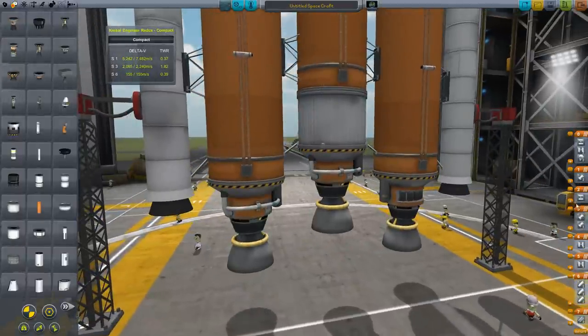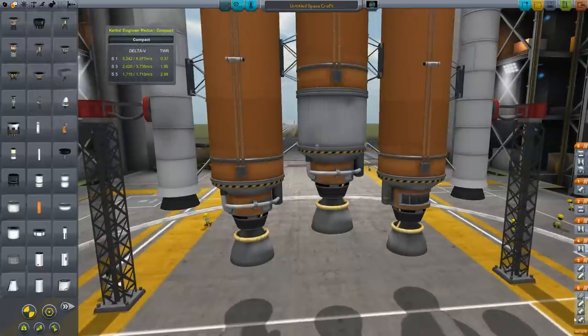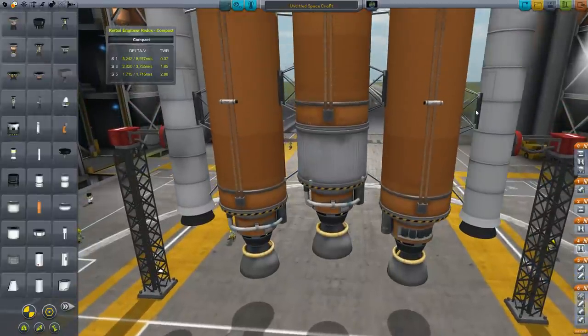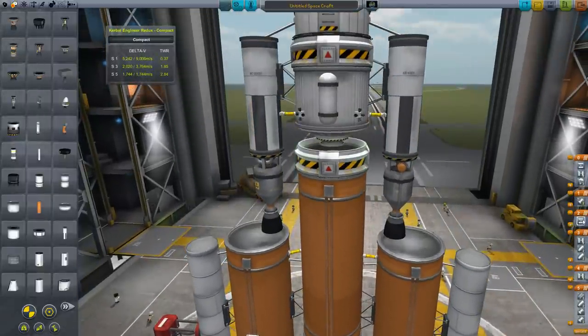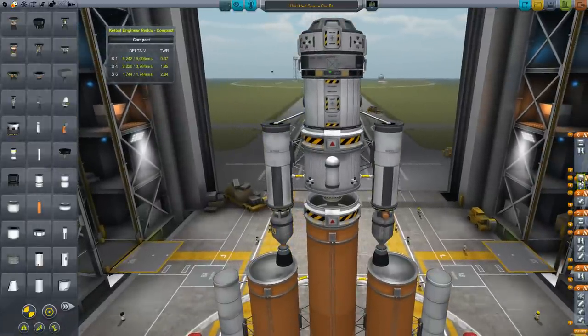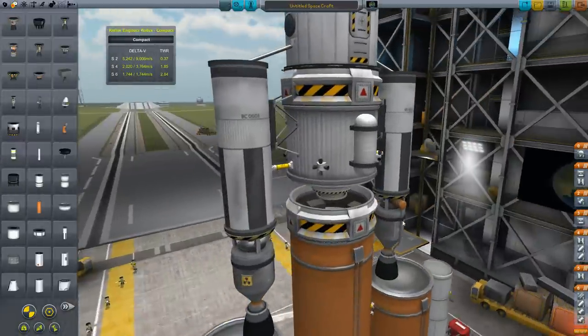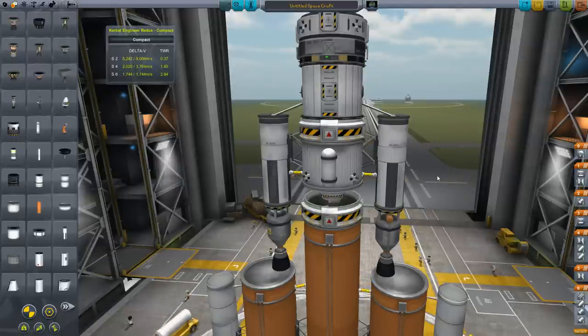Let's check our staging. We want the main engines firing with the clamps and also the solid fuel boosters. Next, this booster will separate, then these Separatrons will separate with this one. Then this thing will finally detach, leaving us with the two engines. The final stage will be the parachutes. We really don't want to jettison these rockets until the very end since we don't have any main propulsion on the ship itself — which I'm wondering if that's a mistake. I think it'll be fine. Famous last words.